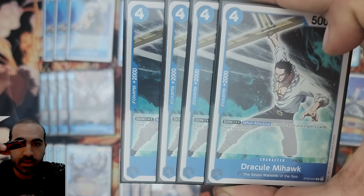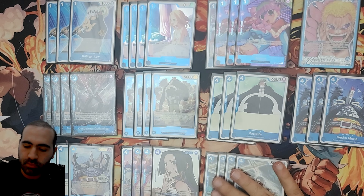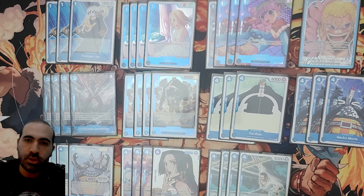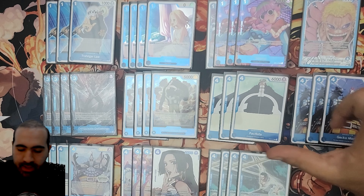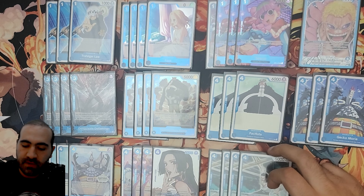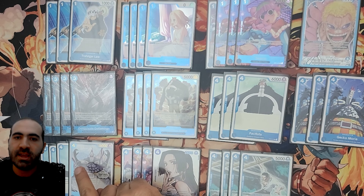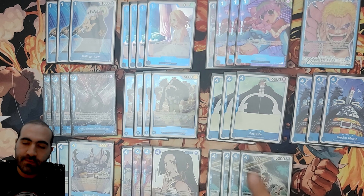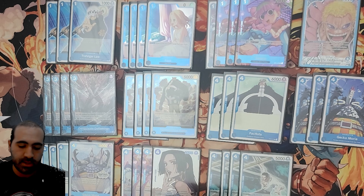Next up, we have Mihawk. Mihawk is mostly a Counter plus 2000, but you can also play him — same as Kaya — if you're bricked, use his ability to draw two and trash two. There's also a really nice play: block those 6000 attacks with your Mihawk early if you know you're going to be playing the Gekko. A lot of times you play the Gekko and don't have great options in your trash, so make sure you have a Mihawk to block a big attack, grab it again, and have a 2K counter back in your hand for next turn.